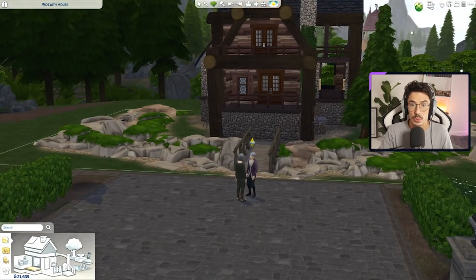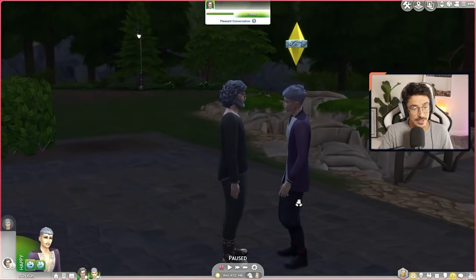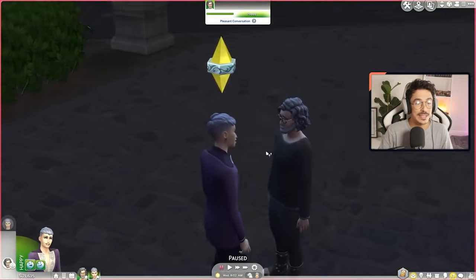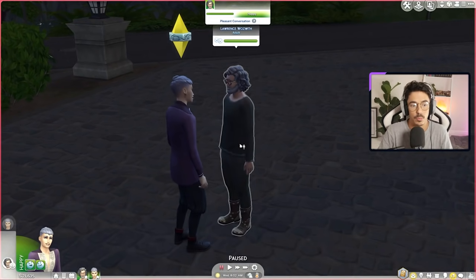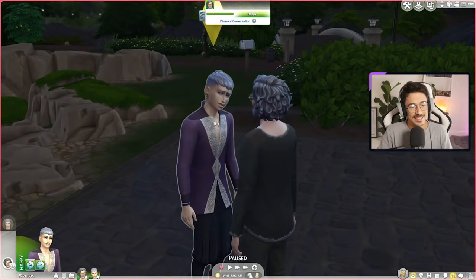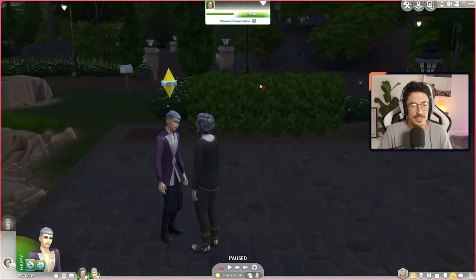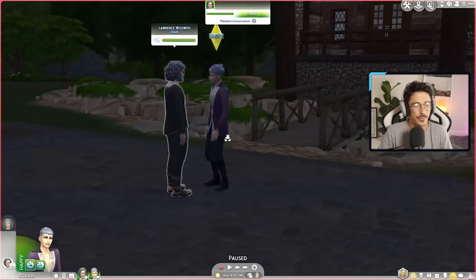I haven't even introduced you to the new characters, my loves. This is a father and son moment that we're having in here. So this is Lawrence Waswith. He is brothers with the headmaster of Waswith School of Witchcraft and Spellcasting. And this is his gorgeous son, Solomon Waswith. Solomon is really, really good friends with Blair and Alexandra — they're the trio that we're going to be playing around with.